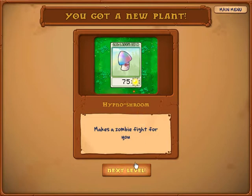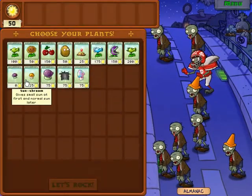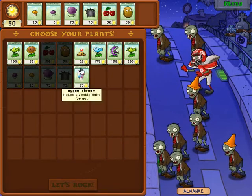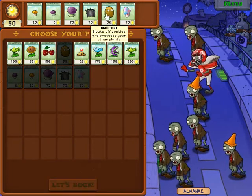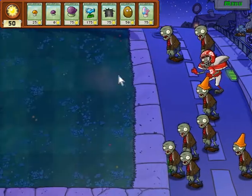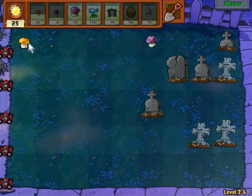Hypno Shroom — makes a zombie fight for you. Very nice. Yeah, we'll be using that quite a bit. And here's a perfect time to use it — we got the Football Zombie, and that's gonna be a perfect counter to it. Now that we got a 7th slot, we're gonna save that for the Hypno Shroom. We don't really need the Cherry Bomb. Let's get all the same stuff. The Hypno Shroom's gonna be specifically for the Football Zombies. Let's get the Sun Shroom out and set up our Puff Shrooms as usual — back to normal business.